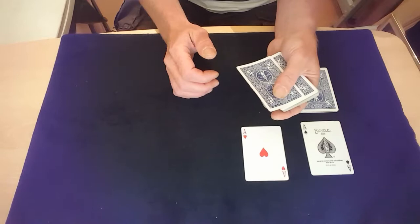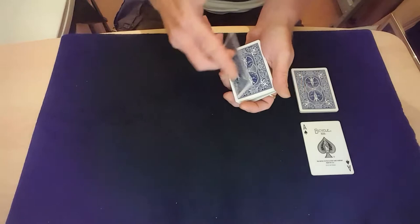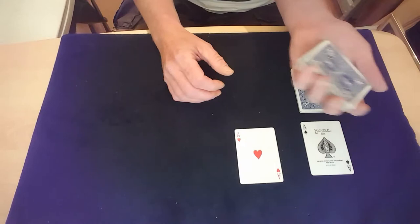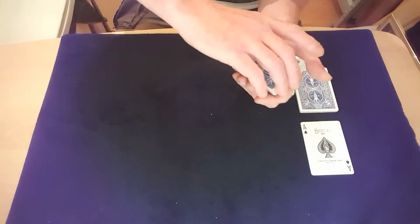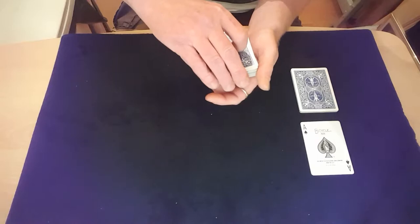Do a wrist kill because you just want to get a break on that top card — a little pinky break — and all you're doing is just pushing over with your thumb and pulling it back and catching the break. Push over, pull back, and you've got the break as you're picking the ace up, because their eyes are going to be on your hand. Pick the ace of hearts and put that onto the top face down, turn your pinky break into a thumb break, and then you're just doing a double undercut.